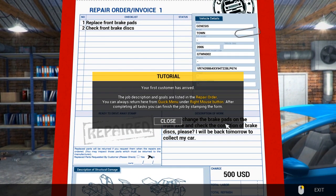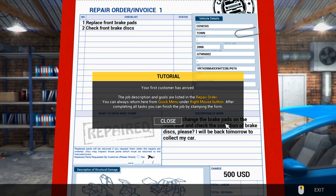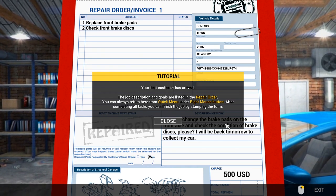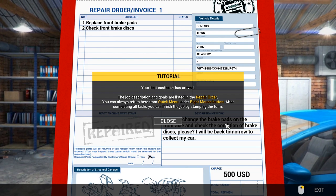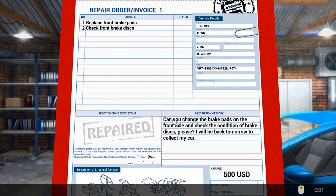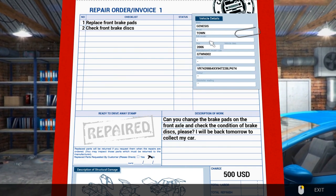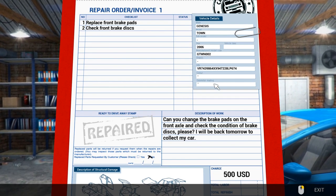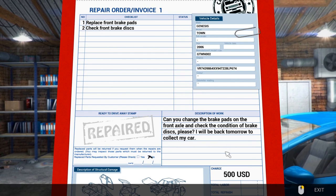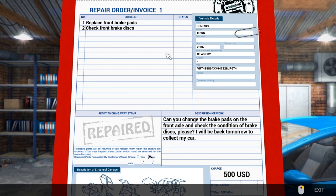Our first customer has arrived. The job description and goals are listed in the repair order on the left. You can always return here from the quick menu under right mouse button. After completing all the tasks, you can finish the job by stamping the form. The vehicle is a Genesis Town 2006. We need to replace front pads and check front disc brakes.